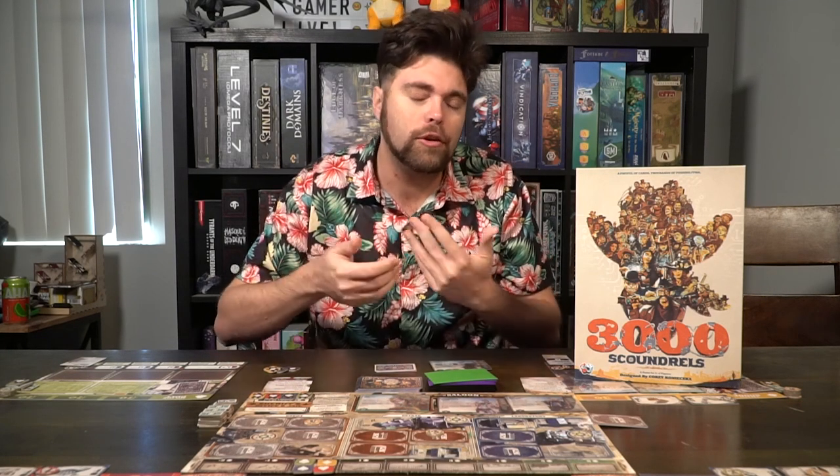So maybe you have a five, five, and a four — 14 points. You can also have victory points based on the scoundrels that you have. Whenever you make bluffs and place your henchmen, you can score points going up that track as well. Score those two or three days depending on if you're playing easy mode or the more complicated mode, and whoever has the most points via safes, via scoundrels, and how you used your henchmen is the winner of 3,000 Scoundrels.